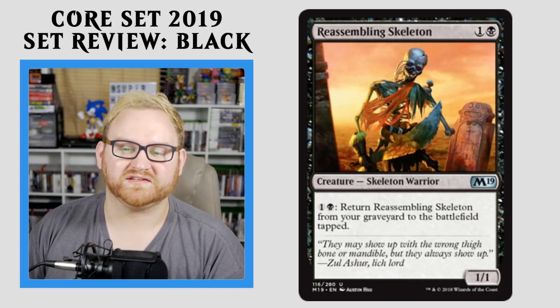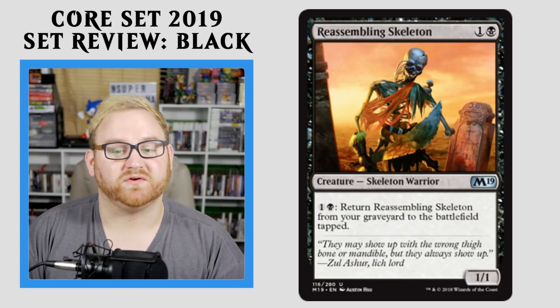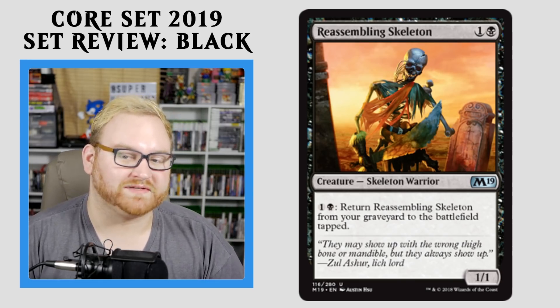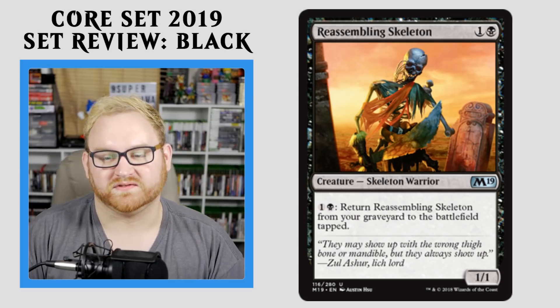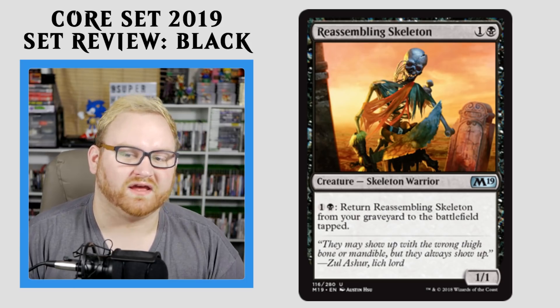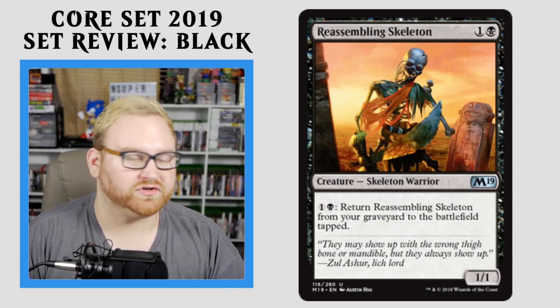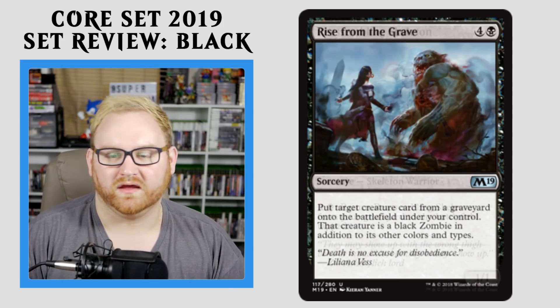Moving right along here, we have Reassembling Skeleton — a 2-mana 1/1 Skeleton where you can pay 1 to return Reassembling Skeleton from your graveyard to the battlefield tapped. Always a great blocker for you in Draft and Sealed. Not going to see any kind of play anywhere else, but he's very good at being able to come back turn over turn and block for you.